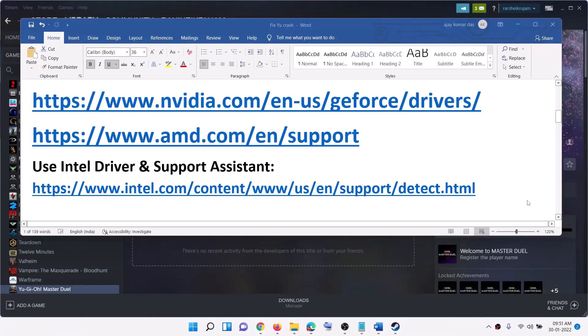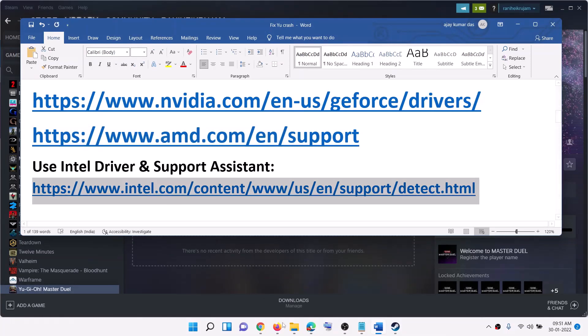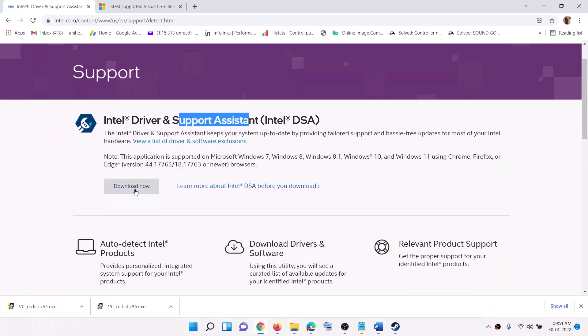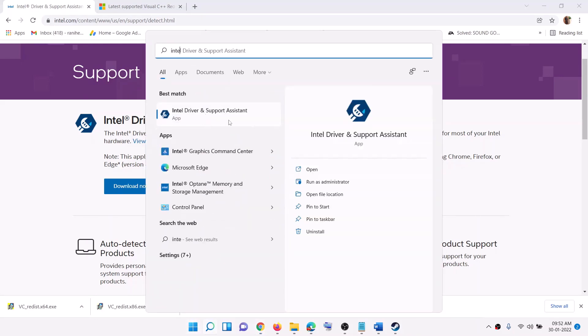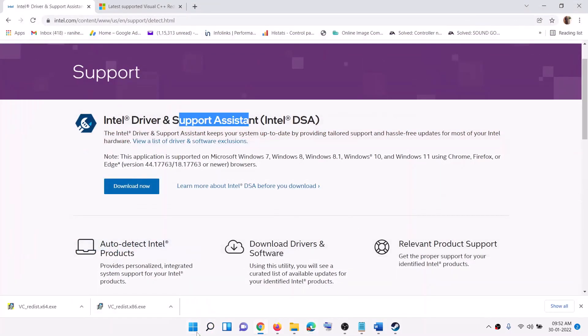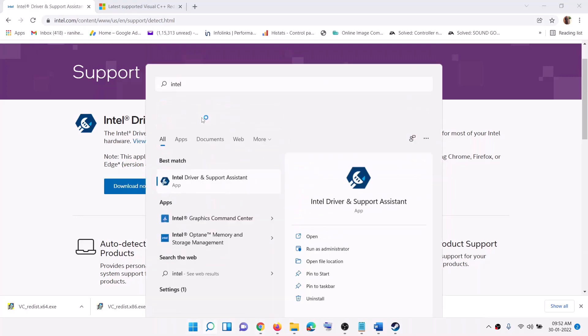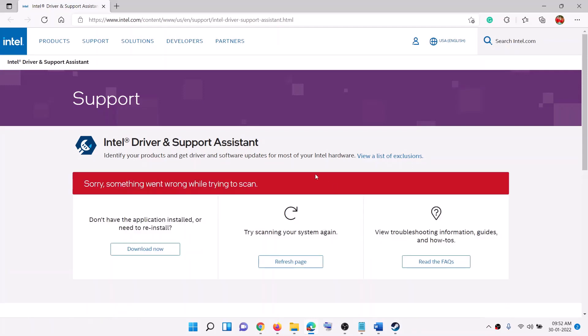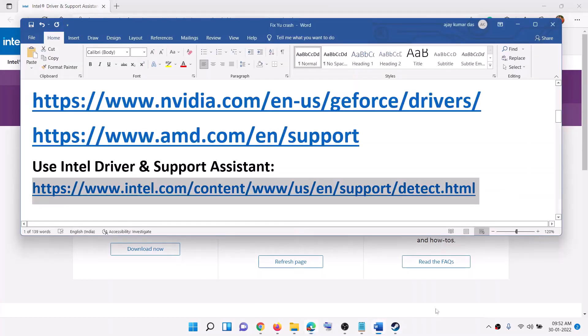If you have an Intel graphics card, copy this link — the link is provided in the video description — and open it in a browser. It will take you to the Intel website where you can find Intel Driver and Support Assistant. Click Download Now and run the exe file. Launch Intel Driver and Support Assistant and it will scan your computer. If there are any pending updates for Intel graphics or Intel hardware, it will let you know and show you the download and install option. Download and install the driver.